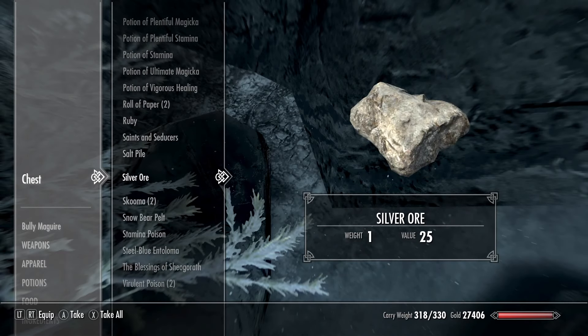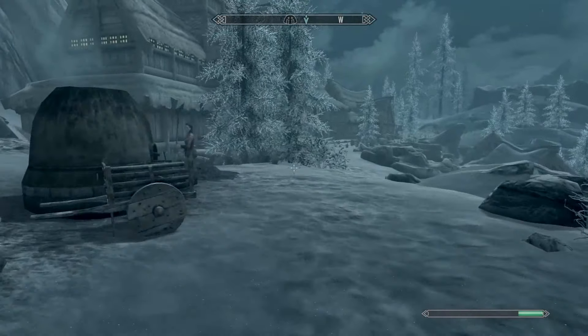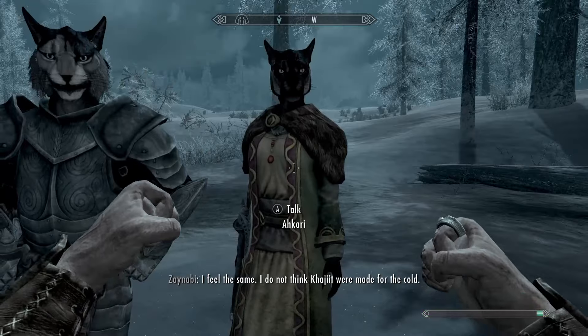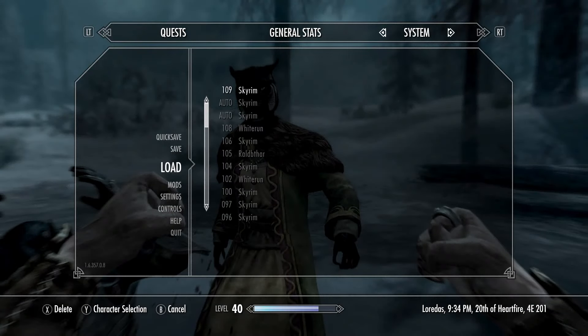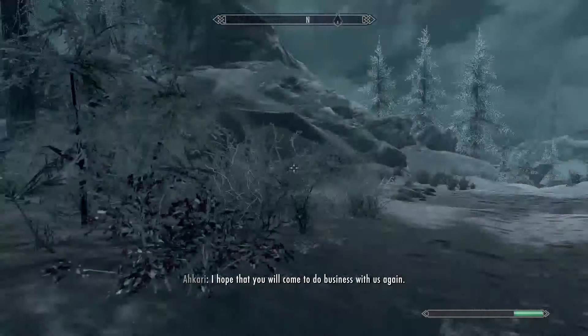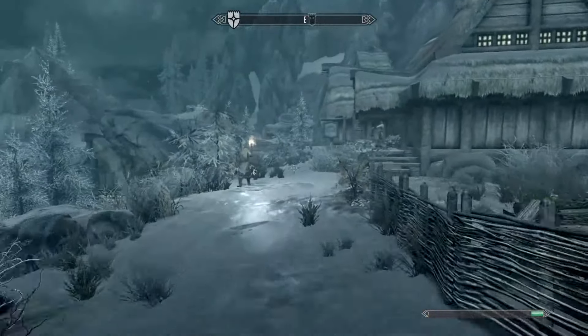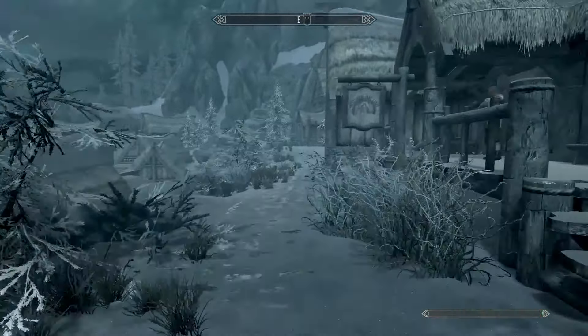We can take the silver ore too just to have it, then go back over to her — save, hit her, load the save, ask what she has for sale once more, and she'll have her gold back. So this actually covers steps three and four because you can get your enchantments from here too.